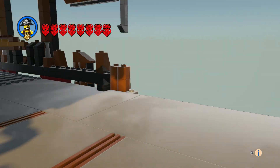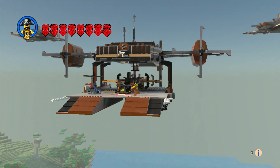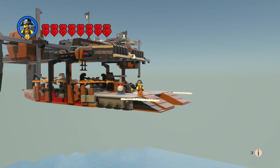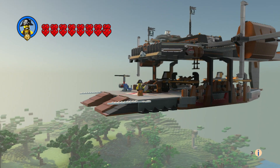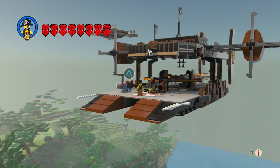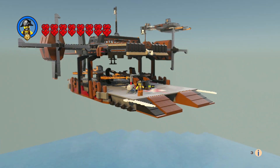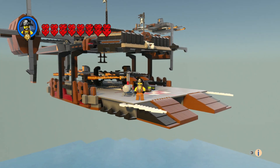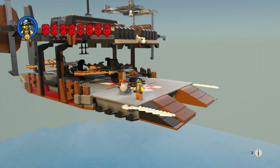I put some teeth on this thing too. I actually made the eyeball smaller on this side than the other one because that's what it was like on the original set. I just tried to make it look like plank wood with a little metal in there, but it came out really good.